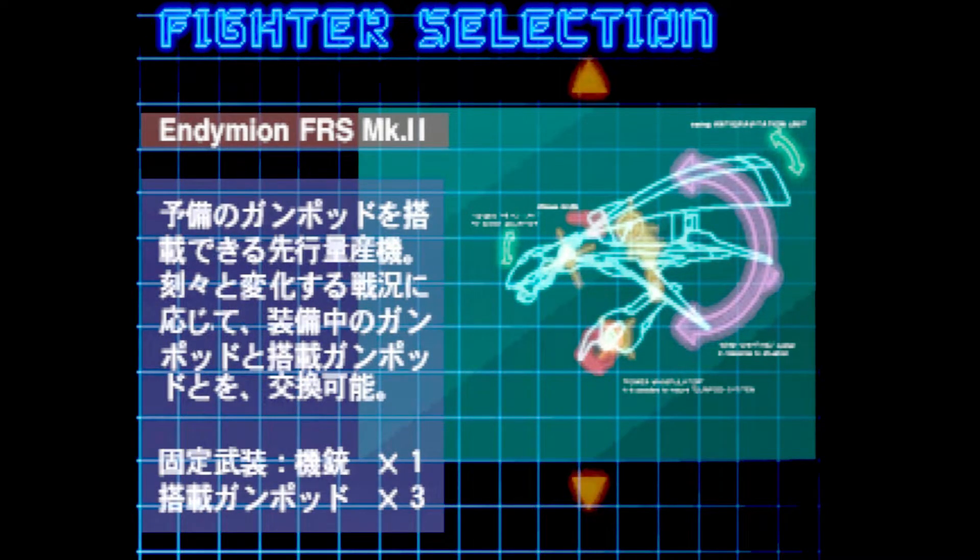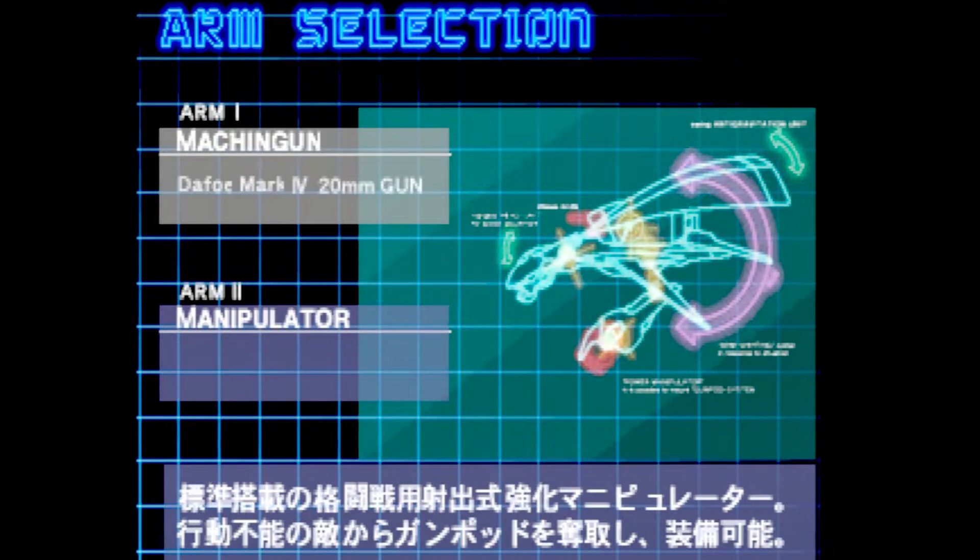You start by selecting one of your ships — you have a few different models. We're going to go with the default one, the Endemium. Now remember that this is not just a normal shooter; this has a few different controls.